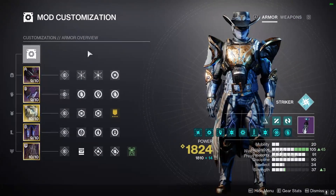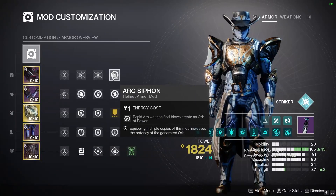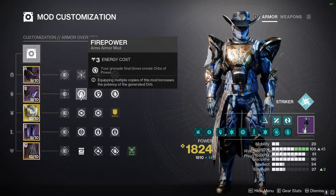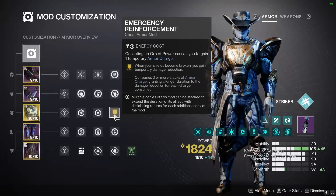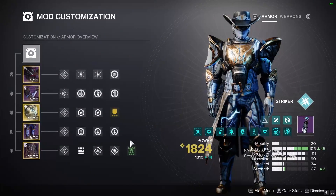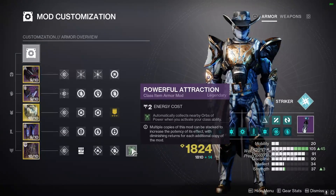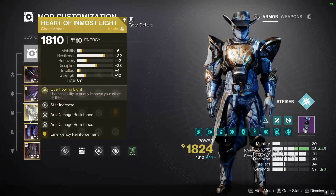Moving on to the mods: this will be a hybrid build, so I'm going to be using Hands-On and Ashes to Assets, and a Syphon mod for whichever gun I believe will get the most kills. I'm using Firepower and Heavy-Handed so I have two avenues of Orb Generation to fuel Emergency Reinforcement, as well as Recuperation, Innervation, and Absolution. I'm going to be using Powerful Attraction so I can pick up Orbs with my Thruster ability. The Exotic of choice today is Heart of Inmost Light.